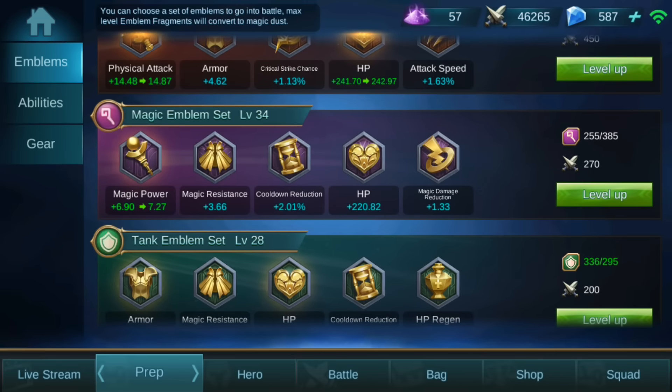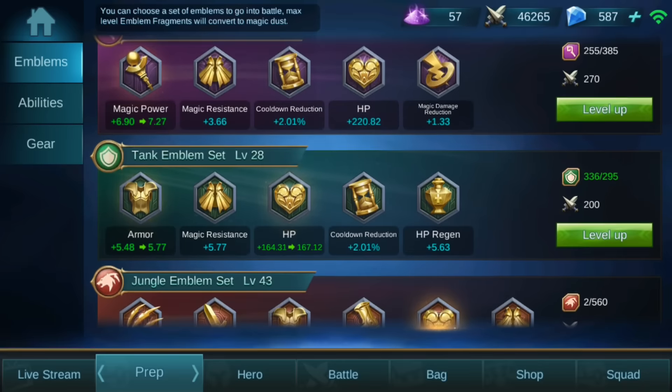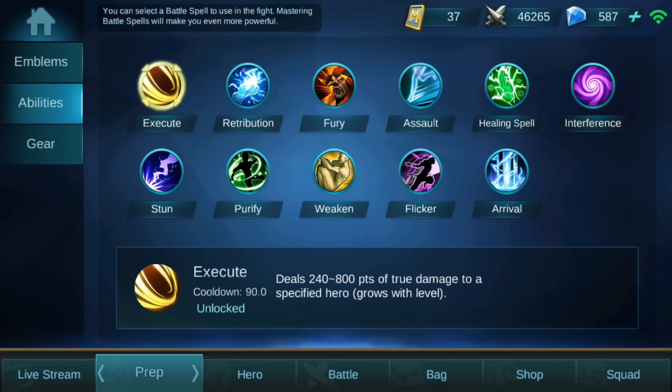When you play Cyclops, you should play him in the mid lane because he will be the best there. He can roam very well top and bot to get some kills because he has a nice ultimate where you can snare people. Now let's go to abilities.